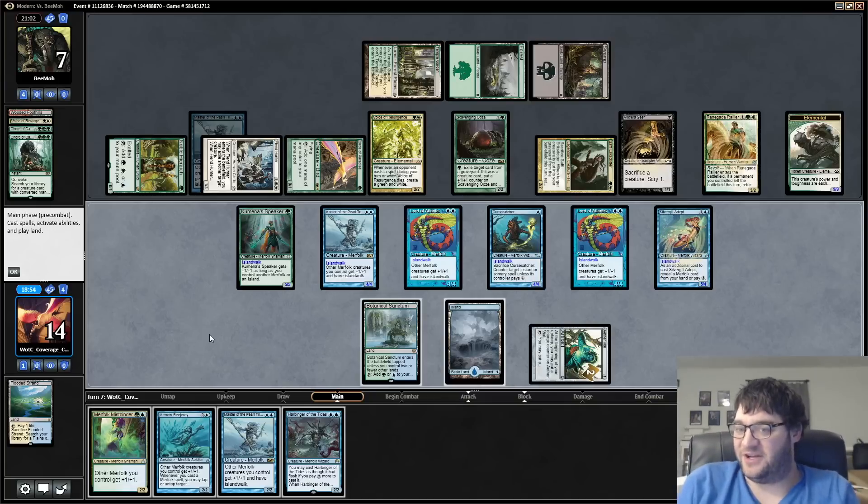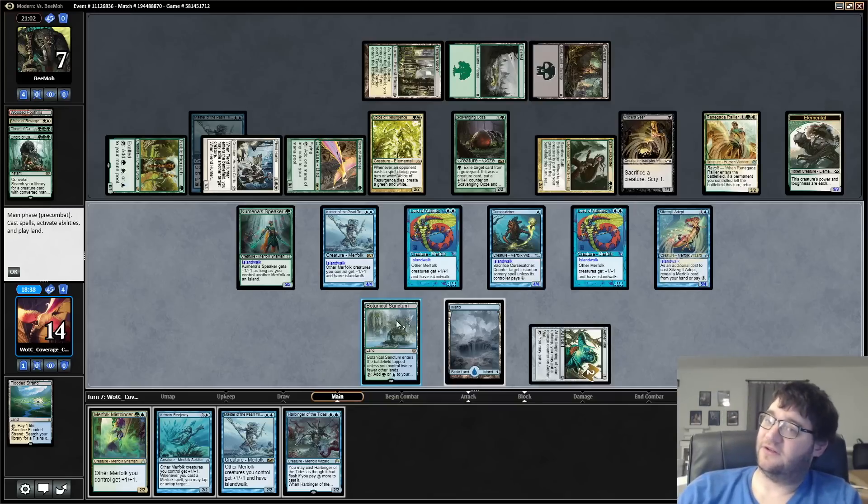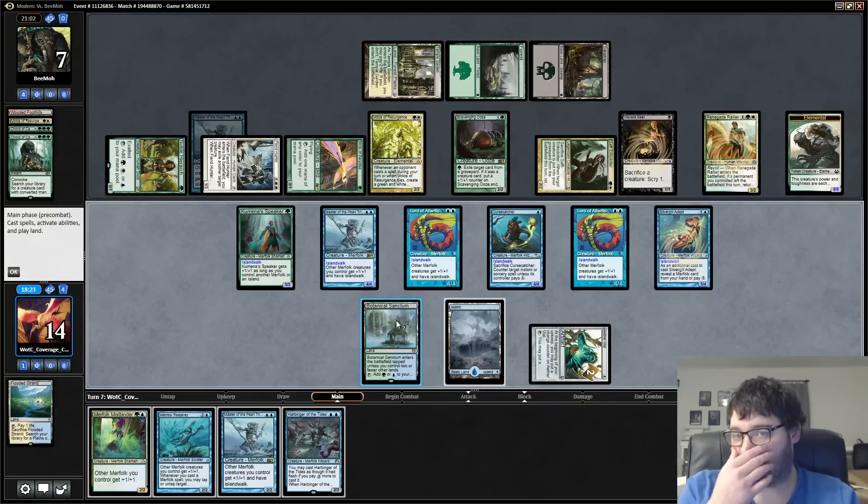Well, we actually were, in the end, punished for not playing Silvergill. I always say it's the best card in the deck — that's why you play it. It probably doesn't matter though; I just don't think we can do anything about this here. We could try to bounce Safi, forcing them to go off, but the end result of that is they still have plenty of blockers.